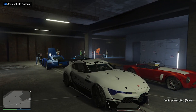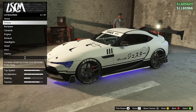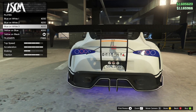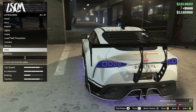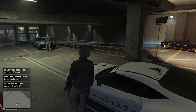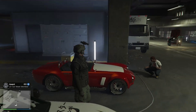Next on the list is modifying your vehicle inside of the LS Car Meet. This only works by customizing inside the LS Car Meet and all you need to do is change one thing. What I like to do is go over to the license plate and change it to one of the cheaper options — they're probably the better ones to get. You can see here for doing that you get a small bonus, and just for talking about it I gained one level. It says I got the trade price unlock for the RT 3000 as well as one of the auto shop contracts being unlocked.